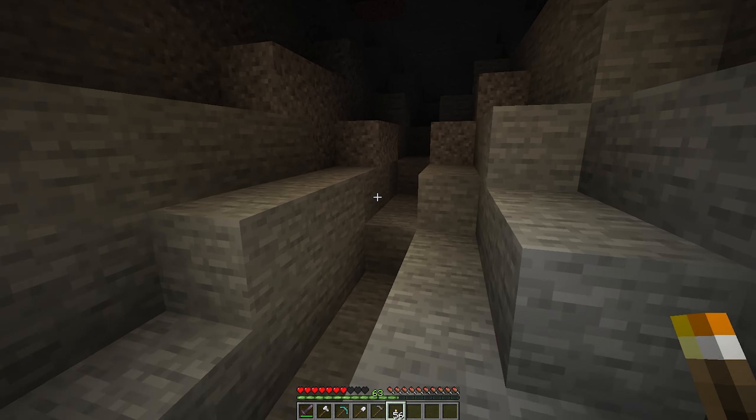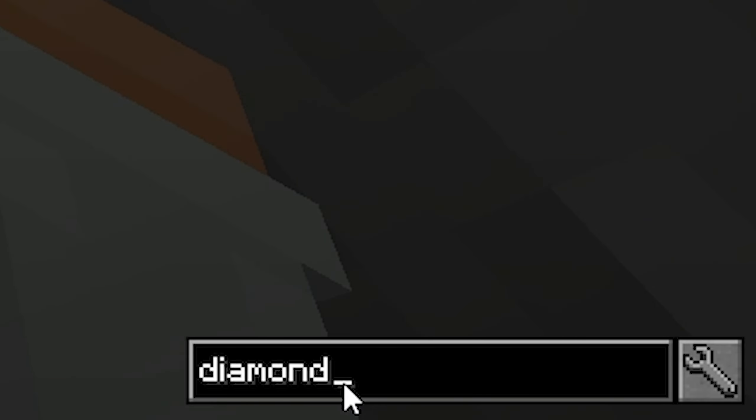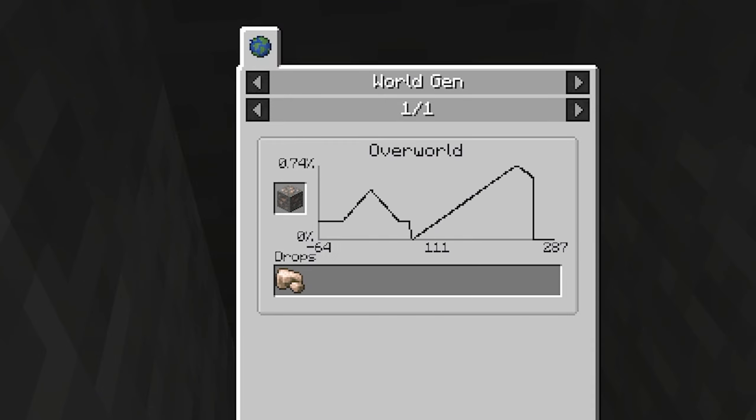Just Enough Resources is a cool addition to the Just Enough Items mod. This mod tells you everything about mob drops, dungeon loot, ore generation, and plant drops, which is really helpful especially when using mods.